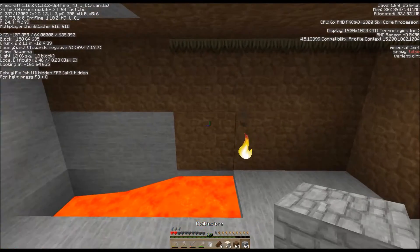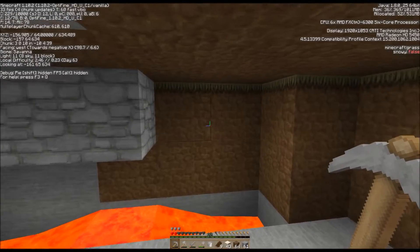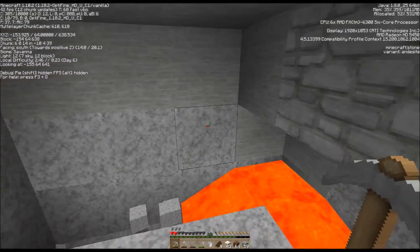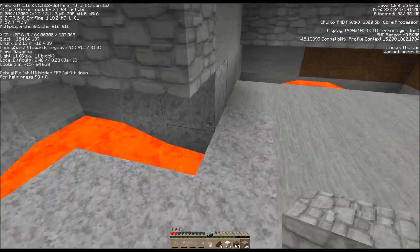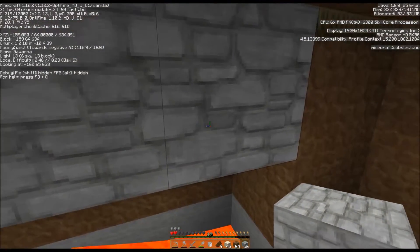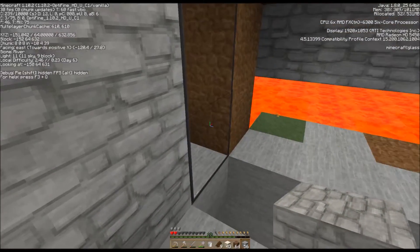I'm going to put these up here. Go ahead and let this go this way. Do the same up there. Can't fall into it. And I'll let this one go this way. I don't — no, you won't catch the chest on fire. Can't fall into it. And it's bringing light out in here — we're at a light amount of 10. Should not be spawning things in here. Even when I'm further down, it is not dark enough to spawn things.